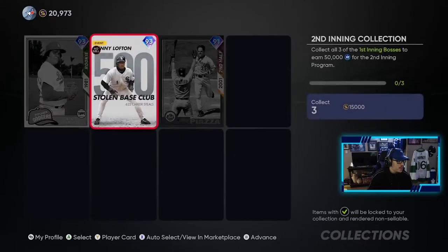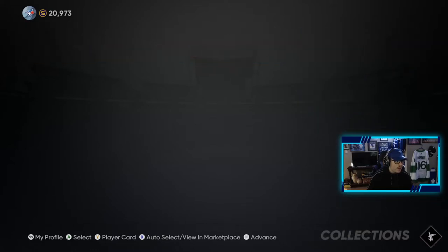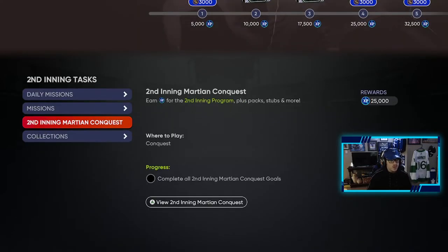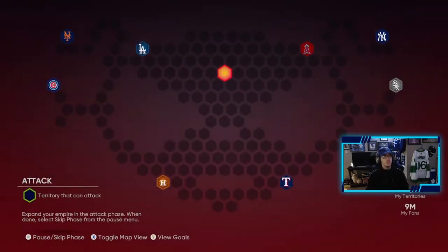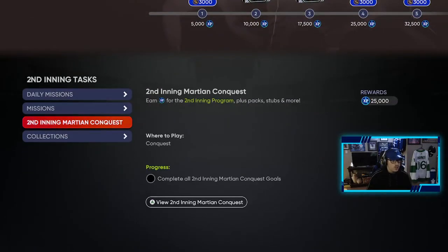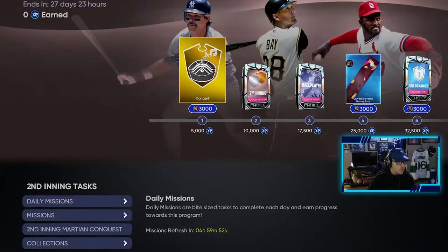Looking at how much these cards are going for — 43K, 35K — you still get some stubs back but you are losing stubs. We also have the new conquest map. Heading back to the second inning program, if you complete the conquest you get 25,000 XP, which is pretty good.